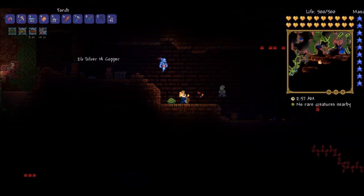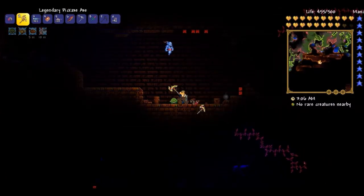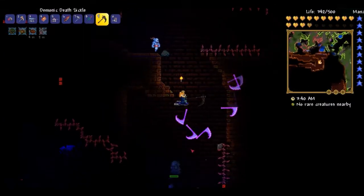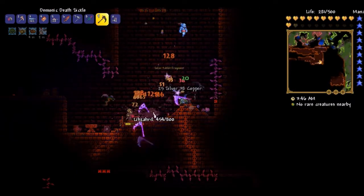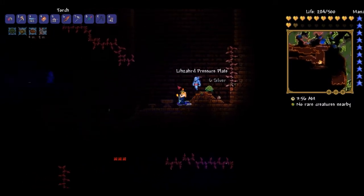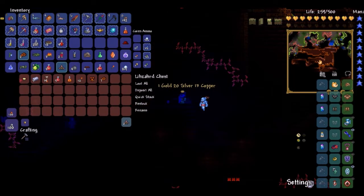There's like no traps here. Now there is. Maybe I should have brought my shine potions, but it doesn't matter. I have a torch. Wow, there are actually flame traps here. I can get solar tablet fragments so that when I get another broken hero sword, I can get the Terra Blade. That's what I was going to say. Because I really want the Terra Blade right now. I didn't even check if it was material for anything.